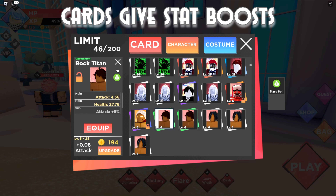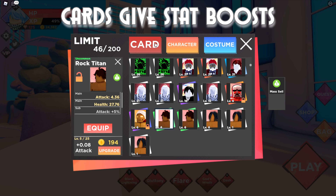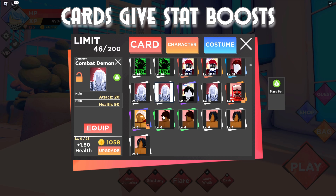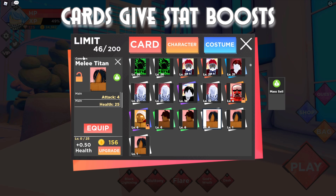Character cards are kind of like equipment that you can equip to your character — I'm using Rimuru right now. You can equip three at a time, and what it does is boost your character stats. Every single character card in the game has two base stats: attack and HP. You can see this Melee Titan in the upper left corner — it's a common card and it gives you four extra attack and 25 health.